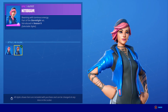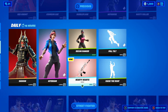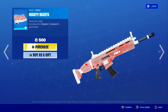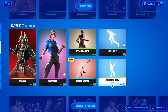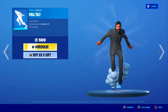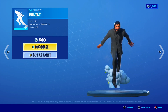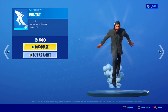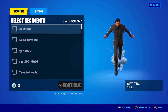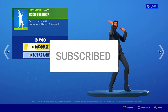The Recon Ranger skin is back along with the animated Hearty Hearty Wrap, which like the Bubbly Wrap is animated — pretty cool. The Full Tilly Emote is also back in today's shop and what I love about it is that it is traversal, so you can actually traverse the map with it. The Razor Roof emote is also here for 200 V-Bucks.